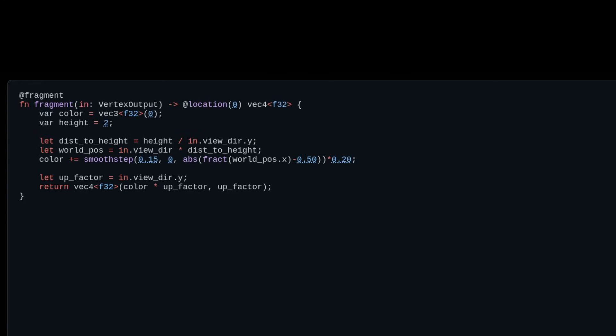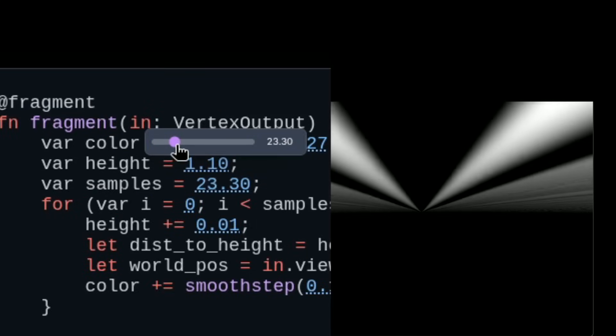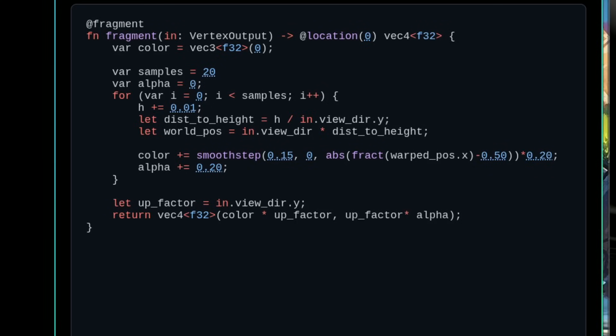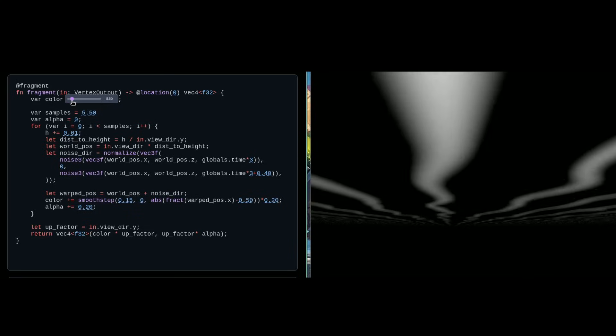We will now add some verticality by calculating this ray intersection multiple times in a loop, with the height value increasing for each iteration. Then let's add some wiggles — we call a noise function with the world position as input, add a time offset, and now the lines are starting to dance.